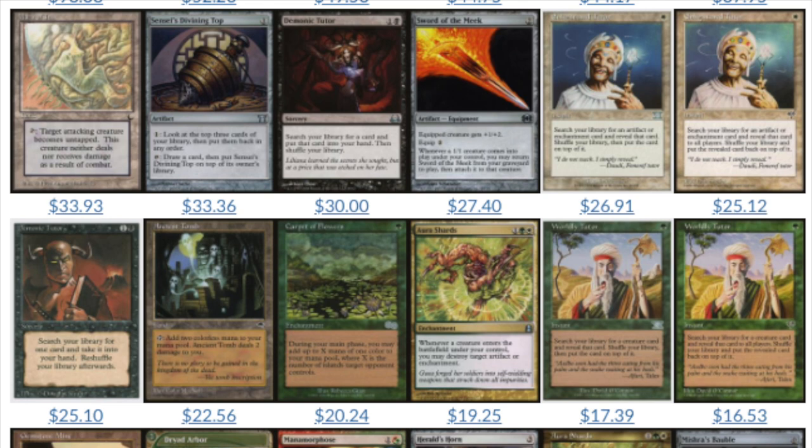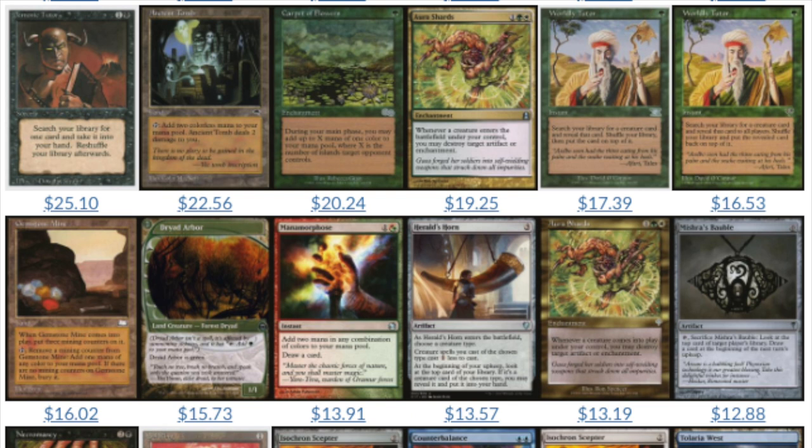So we're going to go over some of these — you can pause the video or go on the website. Enlightened Tutor is an interesting one, as is the green tutor, because it has a Mirage edition which looks like a common. So before EDH, these tutors were good, but they would often be mistaken as commons. At the flea market, they wouldn't price cards based on what they were worth — they just priced cards: $0.10 for a common, $0.15 or $0.25 for uncommon, and $1 for a rare.